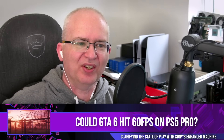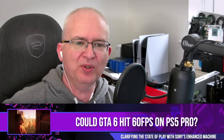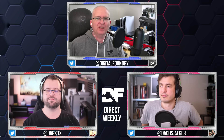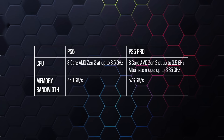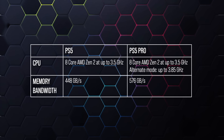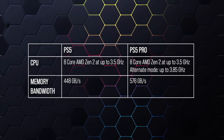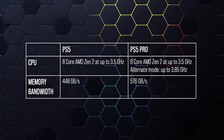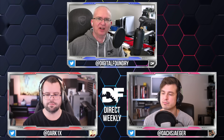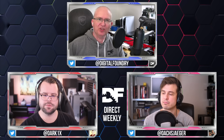It's not often that Digital Foundry enters the main news cycle, but this one caught my eye. In our DF Direct special on the PS5 Pro specs, we were talking about the relatively meager increase in CPU speed offered by the enhanced mode in the new hardware, and we made the statement that it's kind of unlikely you're going to be playing GTA 6 at 60 frames per second on this thing. That's built on the assumption that the base PS5 version won't be running at 60 fps either, and it's important to make that distinction.